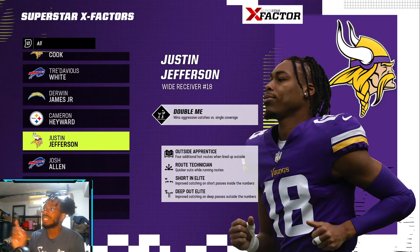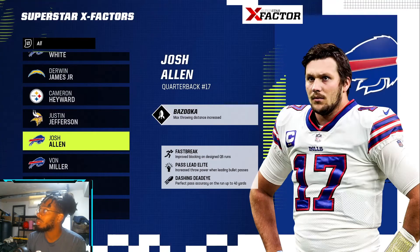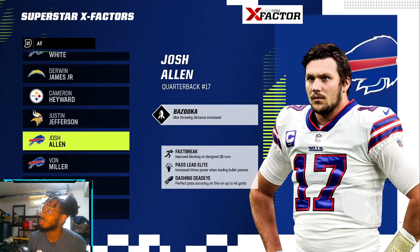Justin Jefferson has Double Me — that's the one I was talking about that has Aggressive Catch versus single coverage. I feel like a lot of these players don't need Rack Him Up but more of Double Me. Josh Allen has Bazooka — Josh Allen looks so funny. He has Bazooka, Fast Break, Pass Lead Elite, and Dashing Dead Eye.